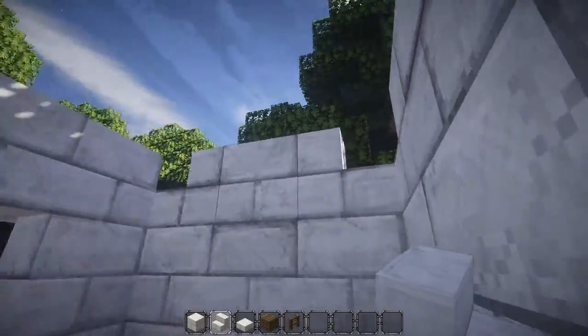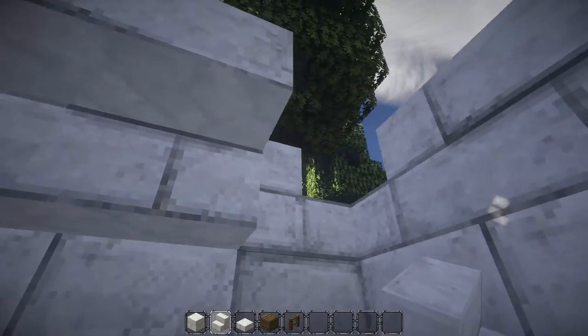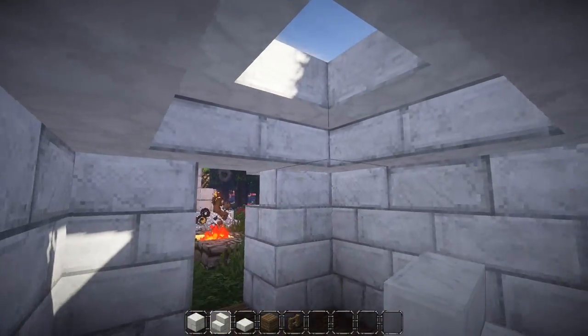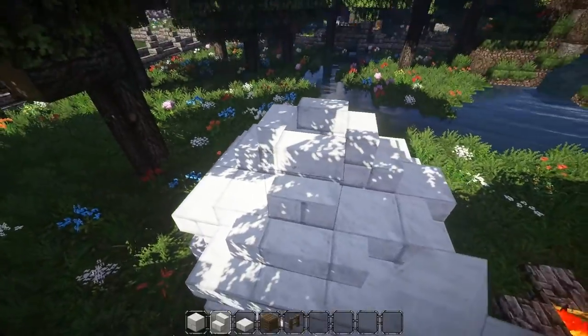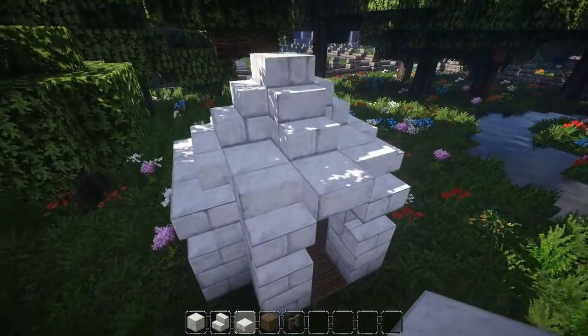The inside is going to be covered up with a row of stairs. We will start here with an upside-down stair and then go all the way around until we end up back over here. The last bit is the top, where we place four stairs facing the inside and one half slab to cover up the hole.